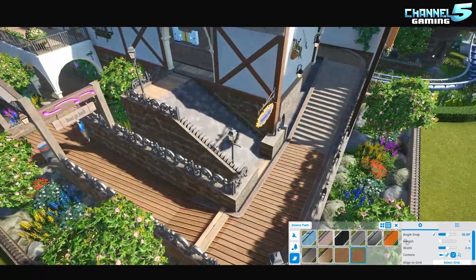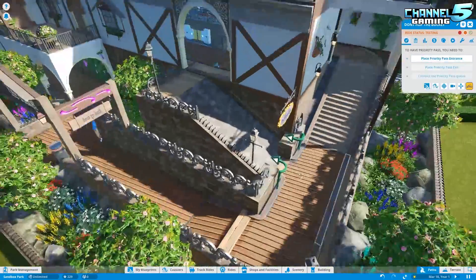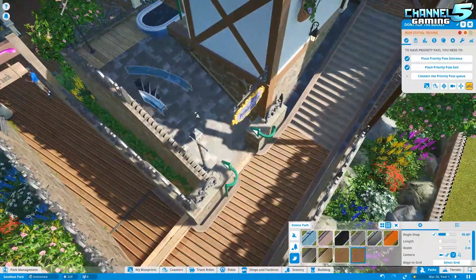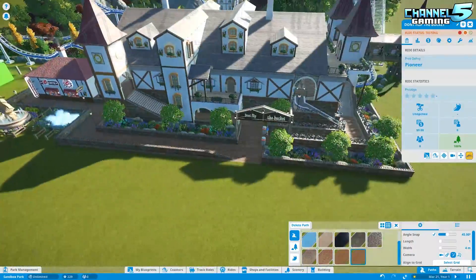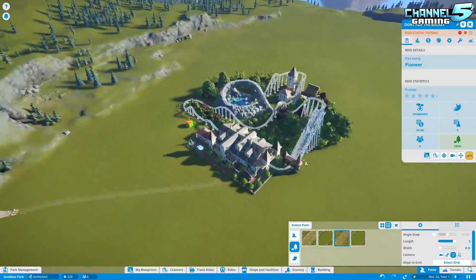This one takes a little bit more time to set up. He's thought of it all, which is good — I like the elaborate setup, it's very clean. You have to do the priority pass, the queue, and there are some shops running around the sides. You have to match the two blueprints together and all that jazz. But once you get it all done, it looks very clean and sleek, and I'm a big fan of it.